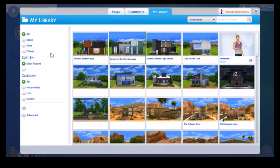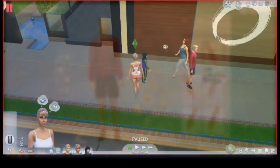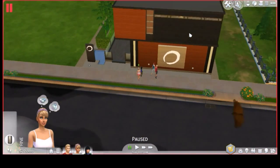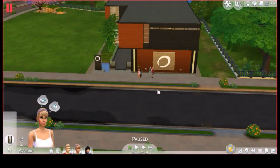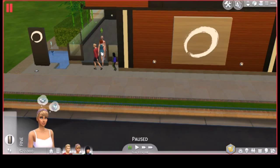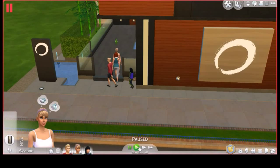You can find the new spa lots in the gallery — there are four new lots, and the one they highlight as the main new lot is the Perfect Balance Spa. I popped it down and as soon as it loaded, I noticed my Sim automatically got an interaction to go and change into her robe. Every single Sim got that interaction — even the Pancakes showed up!